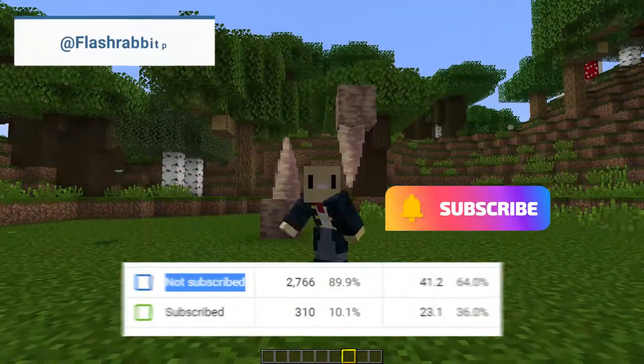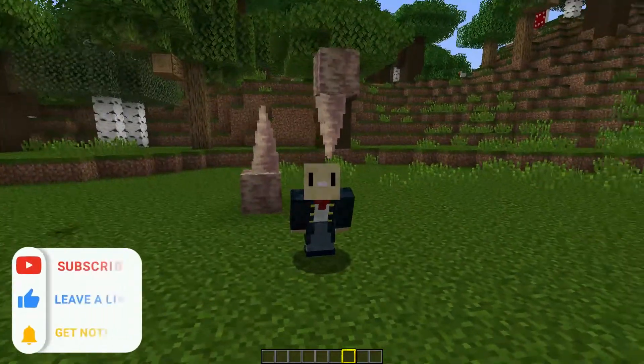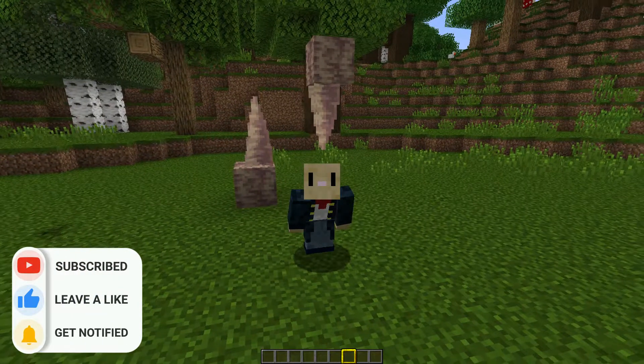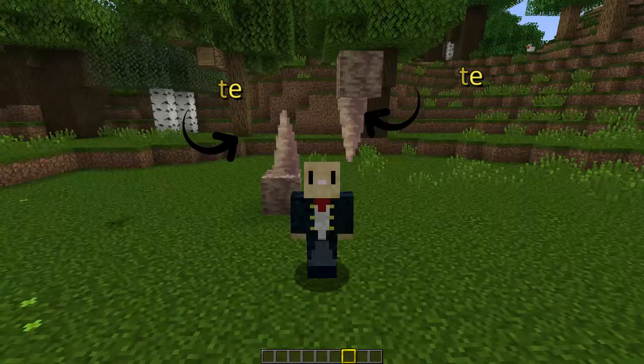Dripstone and pointed dripstone are the new blocks found in Minecraft 1.17, and you can see them here behind me. We've got the block of dripstone and the pointed dripstone, and the pointed dripstone can either be a stalagmite or a stalactite — hanging from the ceiling or sticking up from the floor, whichever way you want to look at it.